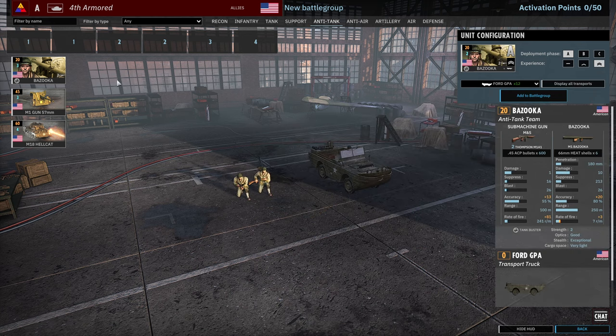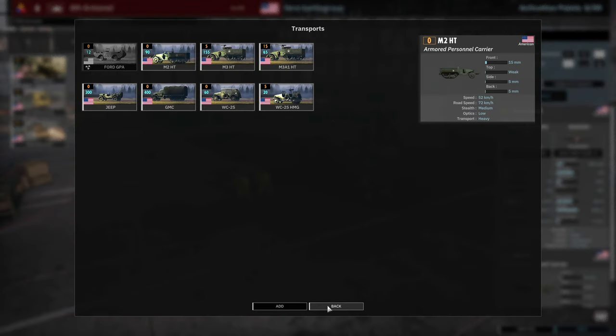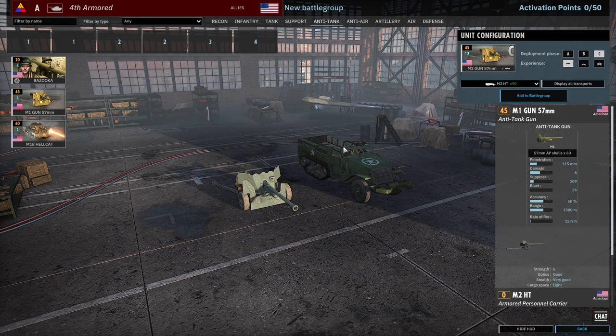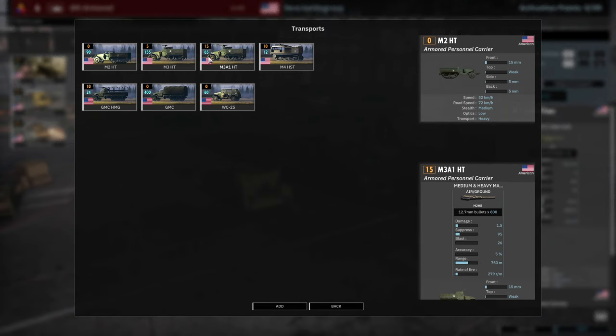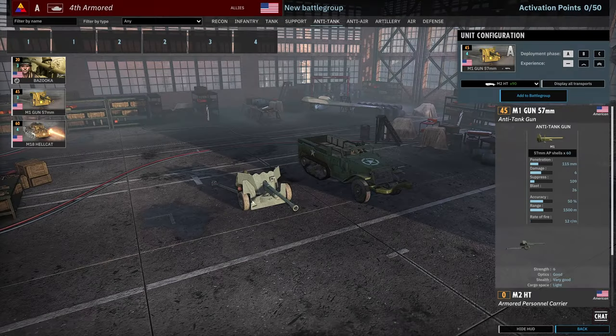Let's move into the Anti-Tank tab — this one's pretty simple. Bazookas at 6, 12, 18 availability, and they can be brought in with 50 cal half-tracks. There are three cards of M1 guns, but these only have AP shells — no HE, no APCR. Transports include the M3A1 and the M4 high-speed tractor.